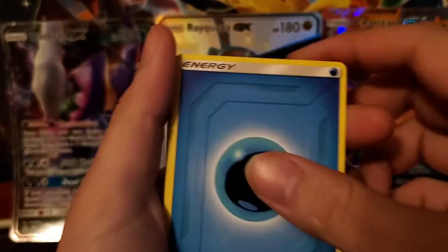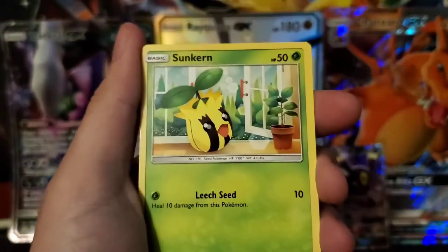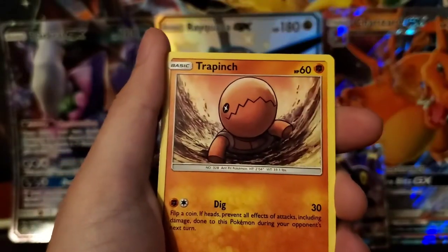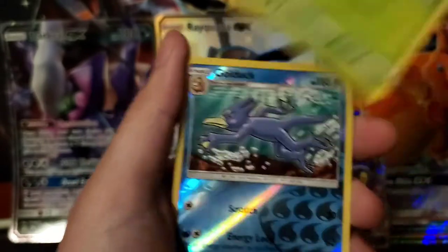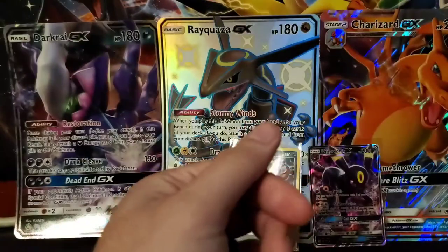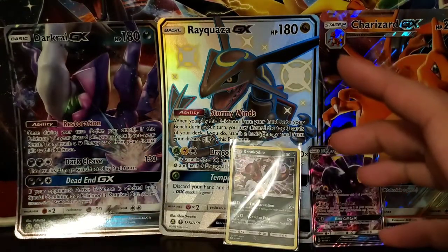We have a Water Energy, an Erika, Jolteon, Eel's Resolve, Sunkern, Cosmog, Psyduck, Trapinch, Oddish, Golduck swimming, and then we've got a Golurk.